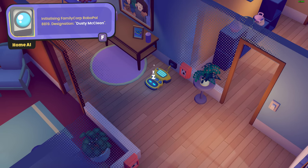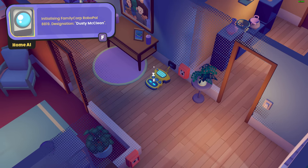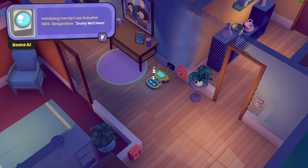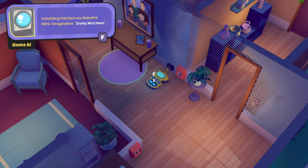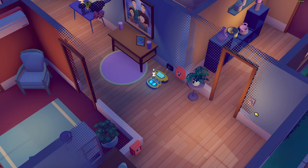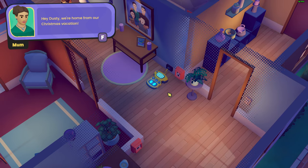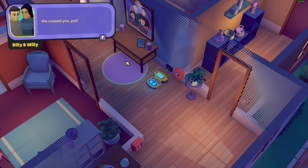Welcome back guys, today we'll be checking out Justice Sucks: Tactical Vacuum Action. So this is a stealth action game about a killer robot vacuum. Installing family corp Robo Pal 8819, designation Dusty McLean. It's one of those AI vacuums that spies on you. 'Dusty, we're home from our Christmas vacation, we miss you!'